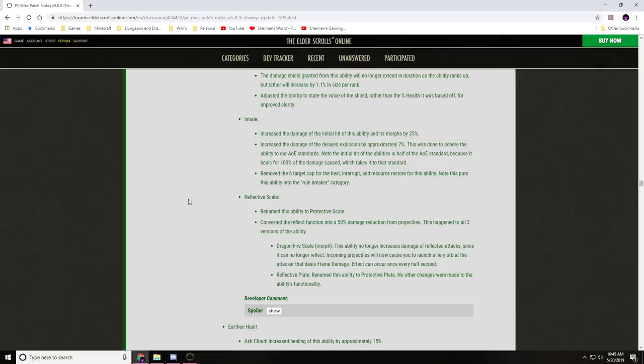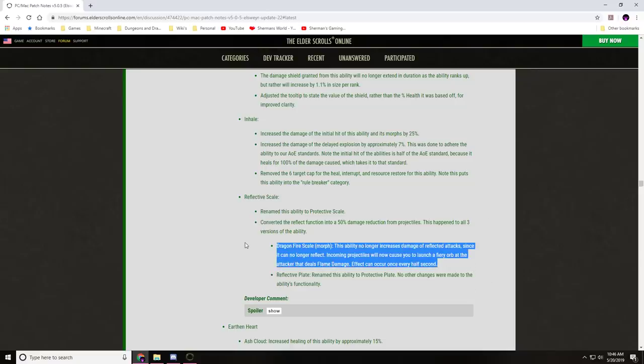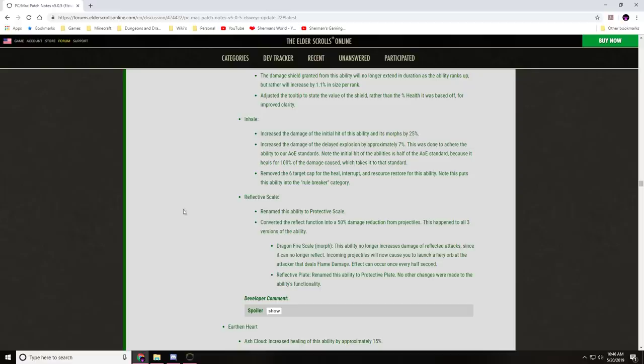Reflective Scale is renamed to Protective Scale, converting the reflect function into a 50% damage reduction from projectiles — this applies to all three versions. Dragon Fire Scale: since it can no longer reflect projectiles, it will now launch a fiery orb at the attacker dealing fire damage, occurring once every half second. Reflective Plate is renamed to Protective Plate with no other functionality changes.